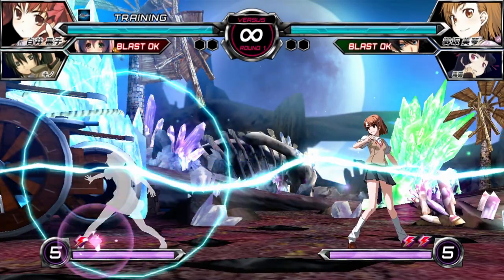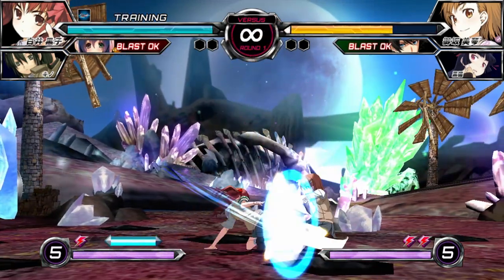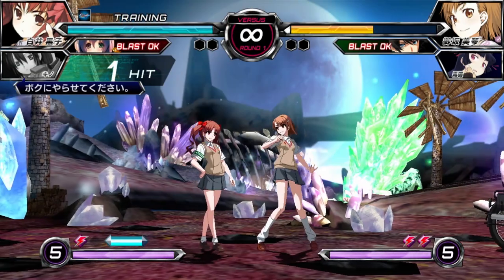Regardless of version, after activating the trump card, your character gains bonus effects for its duration. You can jump cancel all normals, chain heavier normals into weaker ones, cancel into assists for free, call assists while airborne, and call assists without any animation.